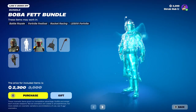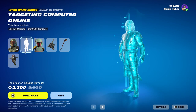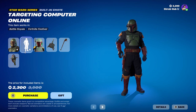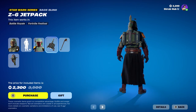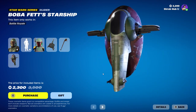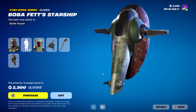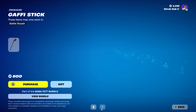Then we have the Boba Fett Bundle here back, with the Boba Fett skin from Chapter 3 Season 1. He comes with a built-in emote. This is his alternate style and he comes with the Z6 Jetpack — it's pretty nice. Then we have the Graphite pickaxe here from Chapter 3 Season 1 and then we have the Boba Fett Starship here from Chapter 3 Season 1. One good thing about the Star Wars items — they have really good gliders, just really bad pickaxes. You can get it all separately too.